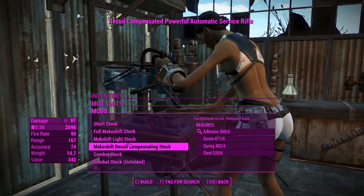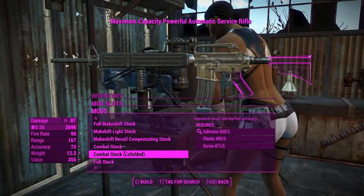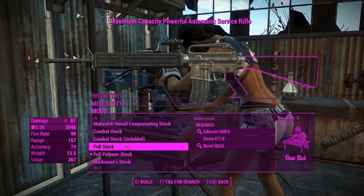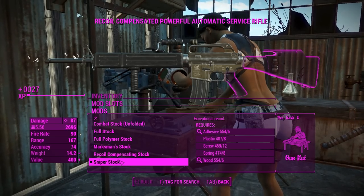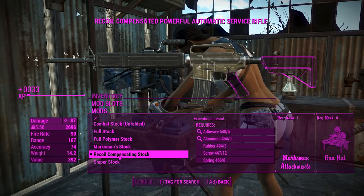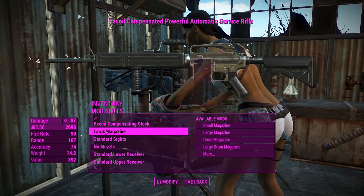For the stock, there's a whole heap of options including makeshift ones. Combat stocks look more like your assault carbines, and the full stock would be more suited to your basic service rifle from New Vegas. The sniper stock has the best recoil reduction and a cheek rest, which is awesome. Although this one looks more suited to a non-sniper weapon and it's a cool looking stock, so we'll chuck that on.